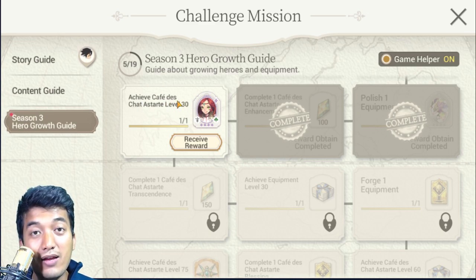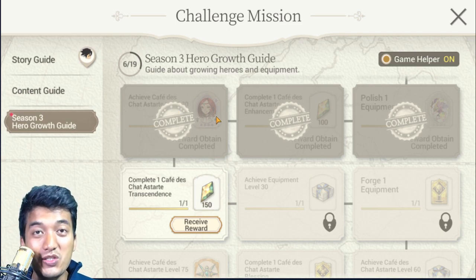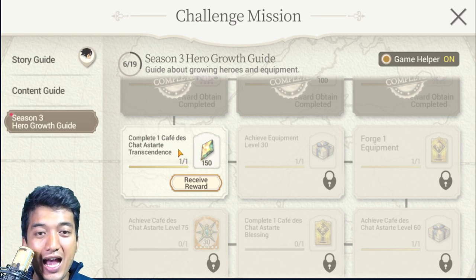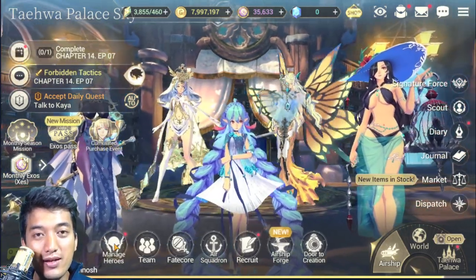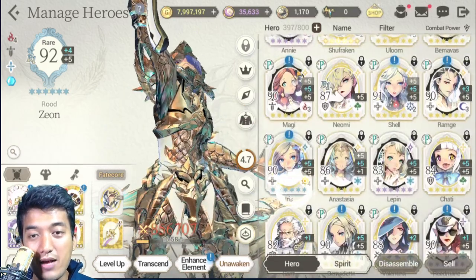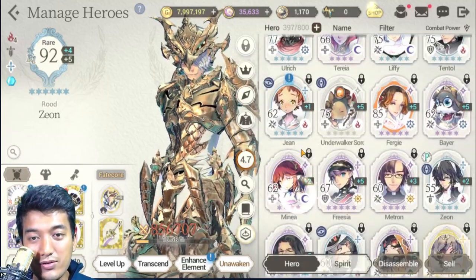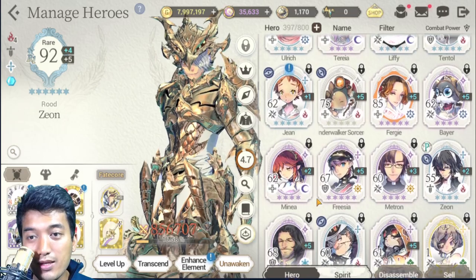Achieve Café Deschadestade level 30 — well, I already have her at level 60, so this is pre-done automatically. We also managed to get another copy of a starter with which we can actually transcend our Café Deschadestade in the near future. The next mission is actually asking us to transcend our Café Deschadestade. I've already transcended mine, so it was automatically accomplished. But I'm going to show you how it's done for beginners — if you're advanced, these are easy tasks.